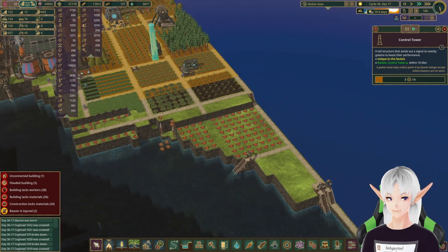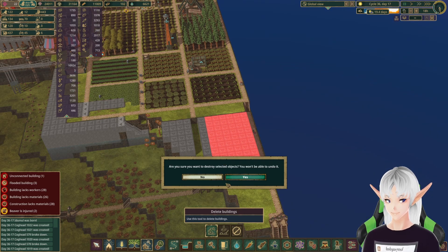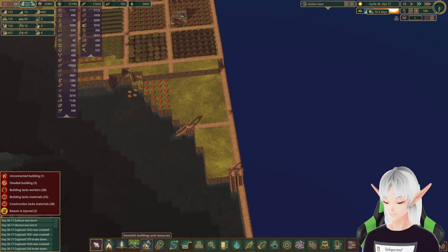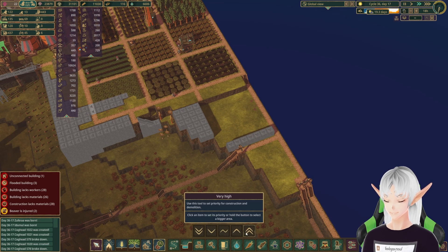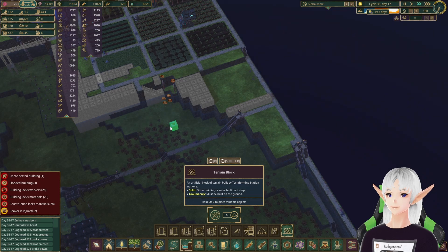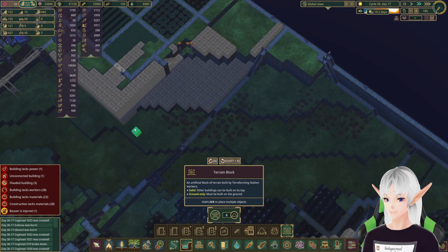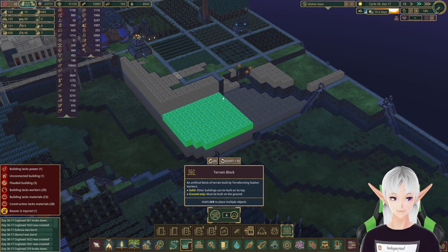Today we're going to do something a little bit different. First, we're going to remove all of this because that's actually the height I'd like it to be — that can go away. Let's put the landscaping on the edge here and get all of this done so we can get rid of those trees. We're going to fill in this area and do a little more filling in all the way to the edge — ta-da!